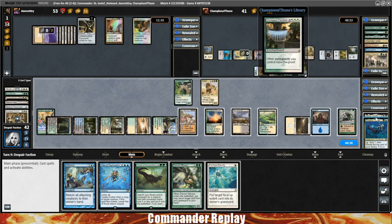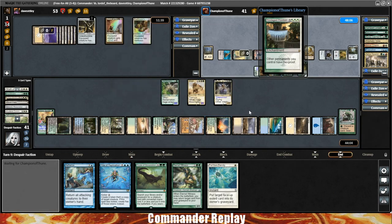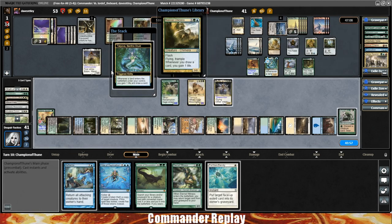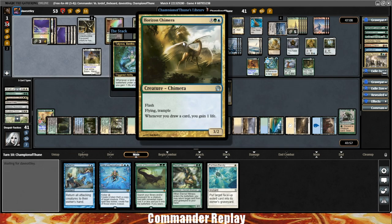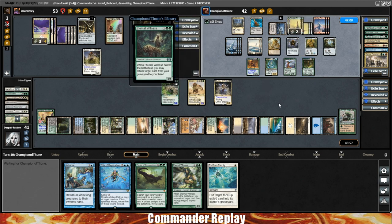Yeah, let's get Ravos this turn. Get Ravos into play and pass turn. Here comes Balan back to play. Here comes a land — Tatiova will trigger with Horizon Chimera on top. Whenever you draw a card, you gain a life — that's going to be a lot of life gain. Eternal Witness is on top of their library.